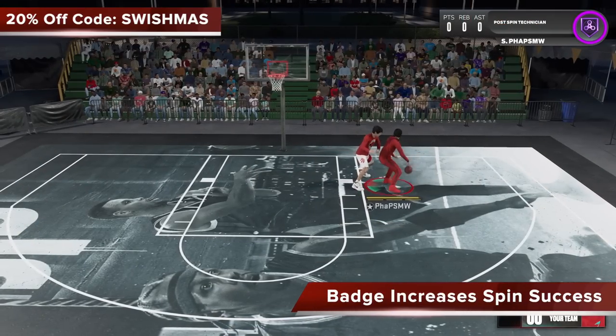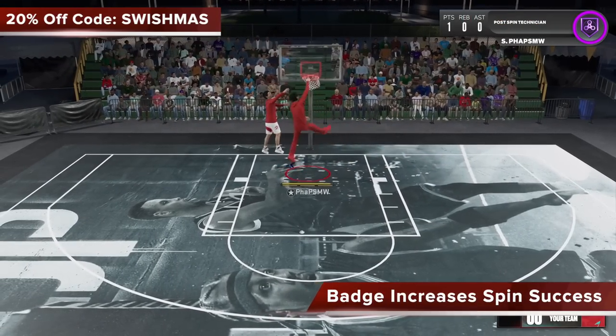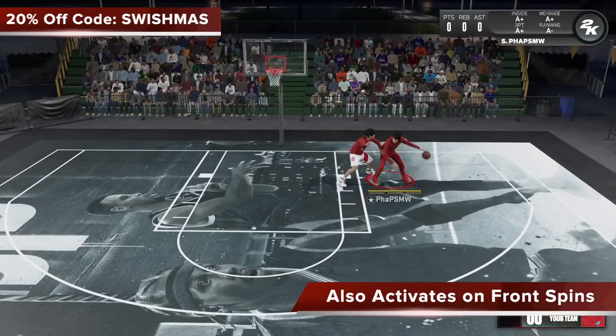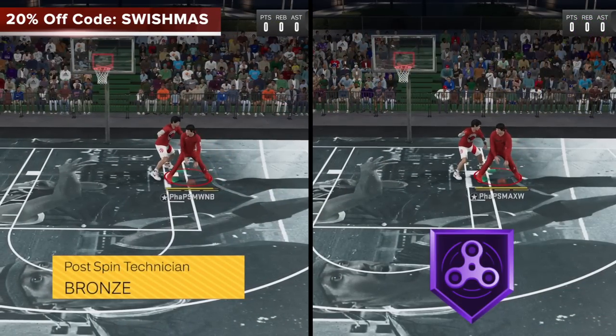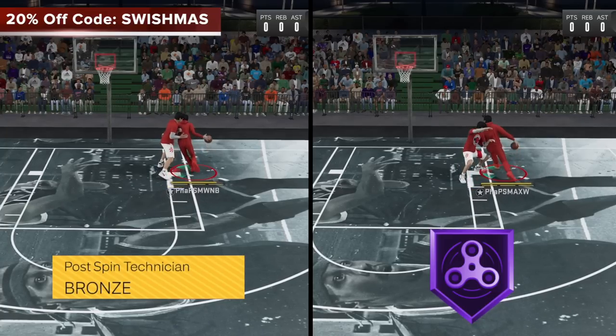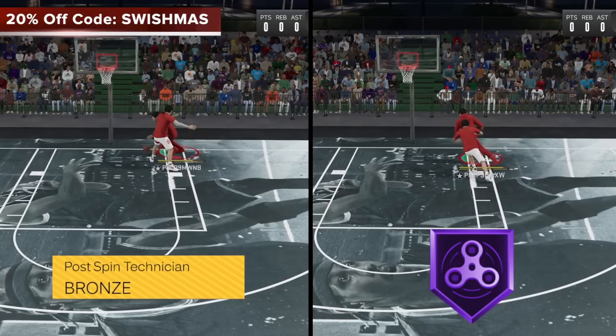At the basic level, this badge helps increase your spin success rate. It also activates on front spin, so back shoulder or front, they both work. But what the badge doesn't do for you is that as you go up in badge level, it will not make you spin faster. Here's bronze and hall of fame — the spin speed is the same. It is the success rate that goes up.